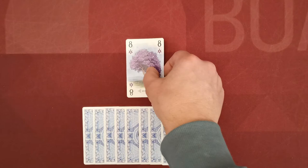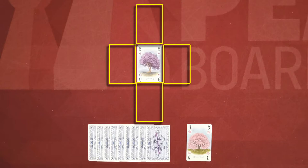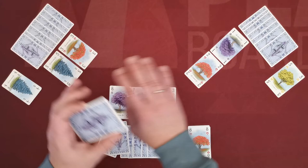In subsequent turns the only restriction is that the new card must be placed orthogonally adjacent to any other card in your arboretum. For example, in this turn I could place the card here, and in my next turn I could place the card in any of several adjacent options. When a player draws the last card from the general stack, that player completes their turn and then the game ends and we move to scoring.